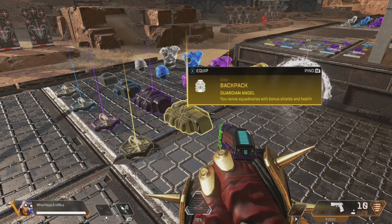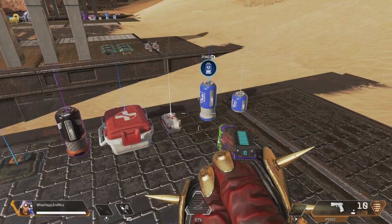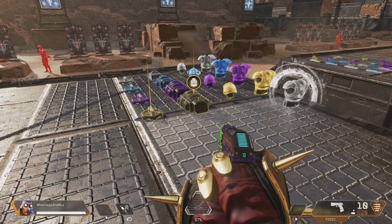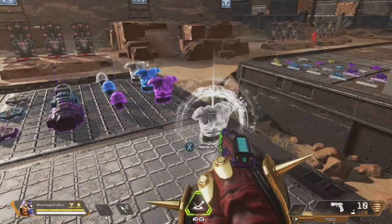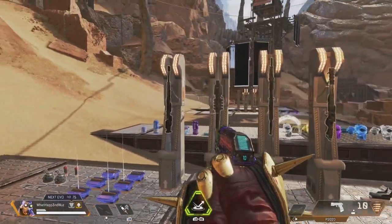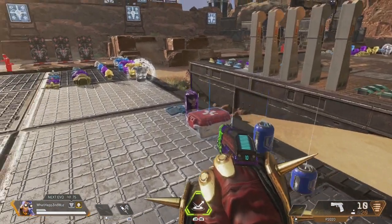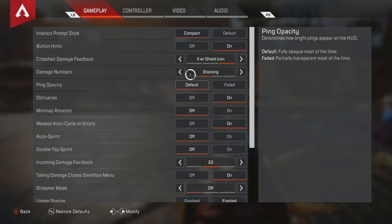It tells you things like: med kit, heals 100% health, 8 seconds of use time — so forth for each item. Now turn it off. You don't need it. If you're good at the game and you've played for a year and know what everything does, just take it off. It clears up so much clutter on your screen. Now if you're new to the game, which is probably the reason why you're watching this, I suggest leaving it on. It's not going to hurt.